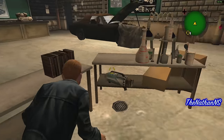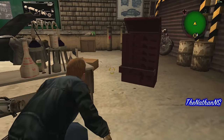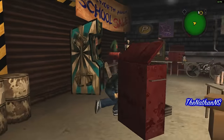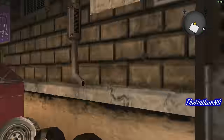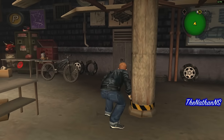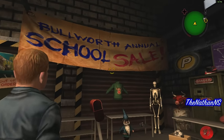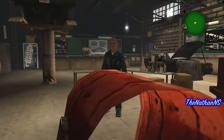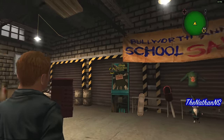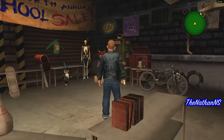Jimmy can walk through all these props. There are also CDs, a spud gun, and I presume that's a chem kit. As I was saying, this room uses the exact same collision as the default Autoshop. I'm just wondering what it's actually used for — Bulworth Annual School Sale with all these things there. Does that mean Jimmy originally had to buy his Christmas jumper?